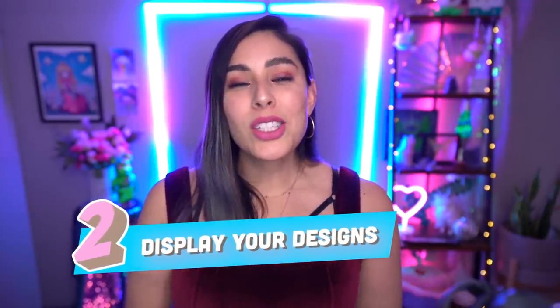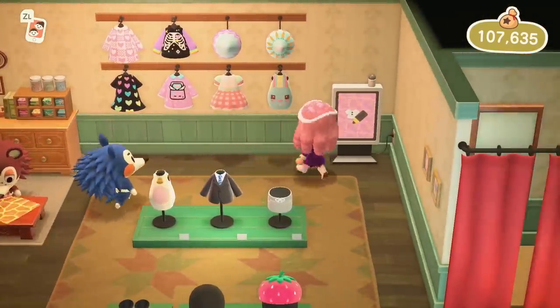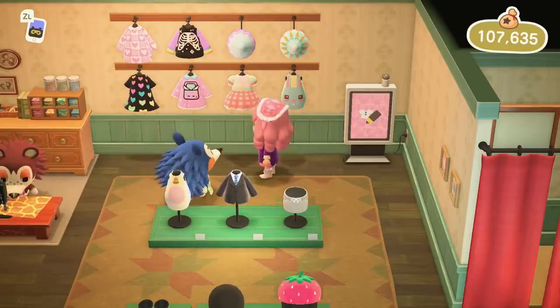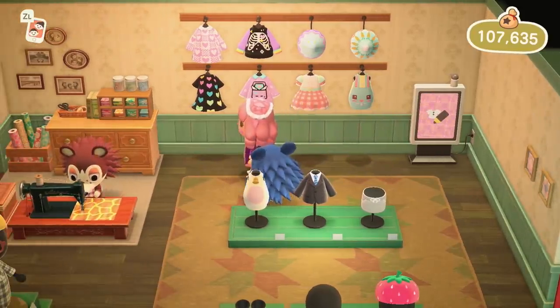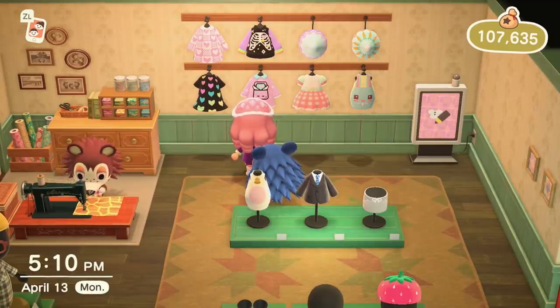Number two is to display your designs. In the back of the store, there are some clothing items that are hanging. You can actually go up to these and change them to your designs or to your favorite designer. This is a really fun way to customize your store, and every time I walk in I just look at my clothing on the wall — it's a cute little added bonus whenever you go shopping.